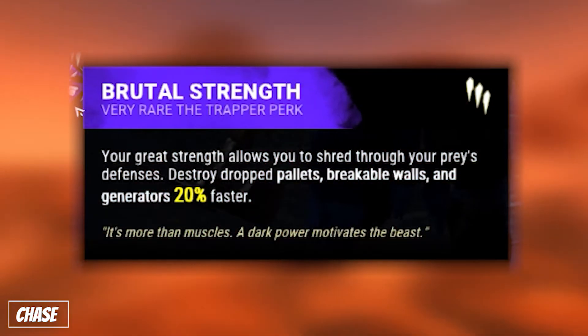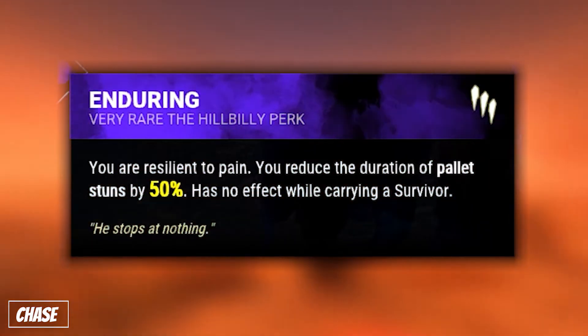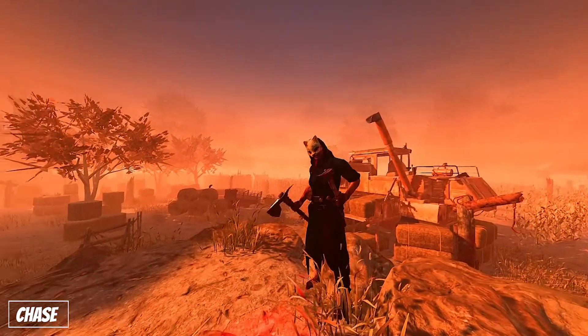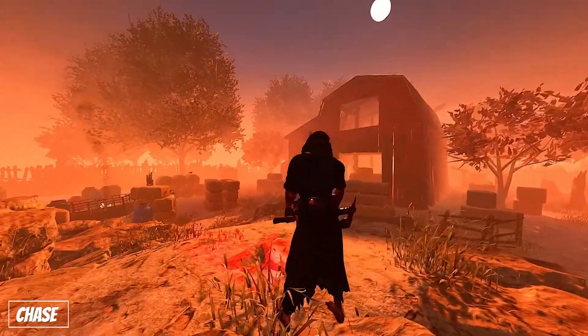The second set of perks is a less conventional set, but also very strong. Chase perks are perks that aid you in chase, such as Brutal Strength to kick pallets faster, Bamboozle for a faster window vault and Entity blocker, and Enduring for a 50% faster stun recovery. While not remarkably uncommon, they are extremely underrated, especially Brutal Strength.